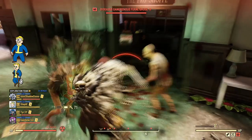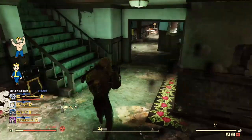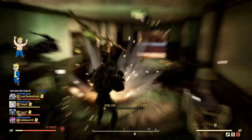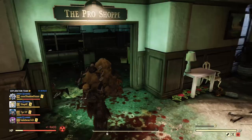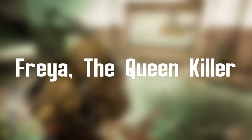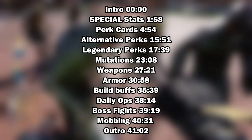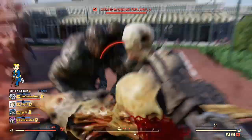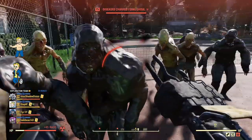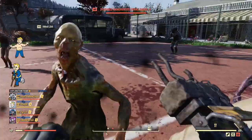G'day guys, this is Tia and welcome back to the channel. This is the first episode of my new Fallout 76 build videos, and I couldn't be more excited to bring you guys this series. We are starting off with my unarmed/melee build, Raya the Queen Killer. If you want to skip ahead, all of the timestamps will be on screen right now so you can navigate to the parts of the video you want to see. Also, the Nooks and Dragons build link will be in the description and pinned comment so you can easily follow along.